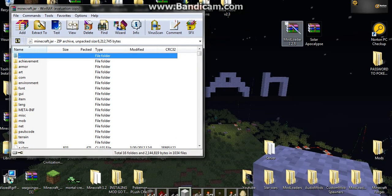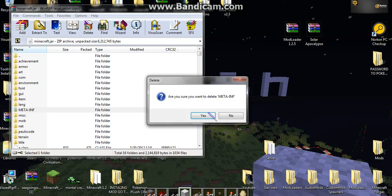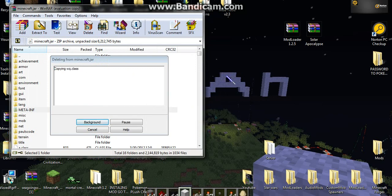First thing you want to do is the ModLoader first. Before that you might want to take out META-INF because you'll get a black screen.